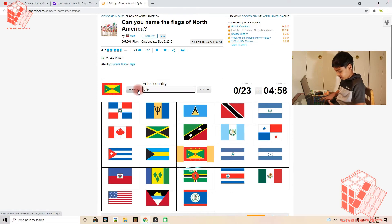Starting off with Grenada, then Antigua and Barbuda, Costa Rica, Nicaragua, Barbados, Bahamas, Saint Lucia, Dominican Republic, Guatemala, Panama, and Dominica.